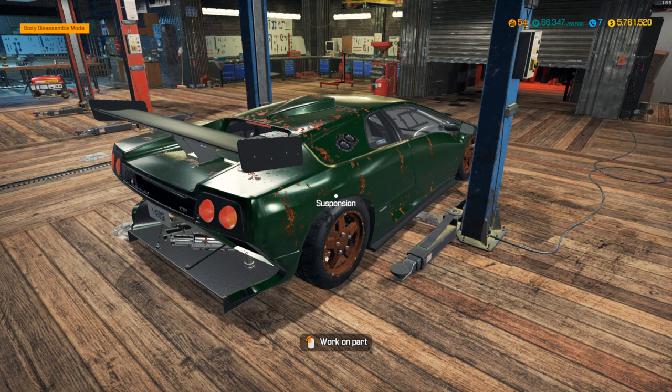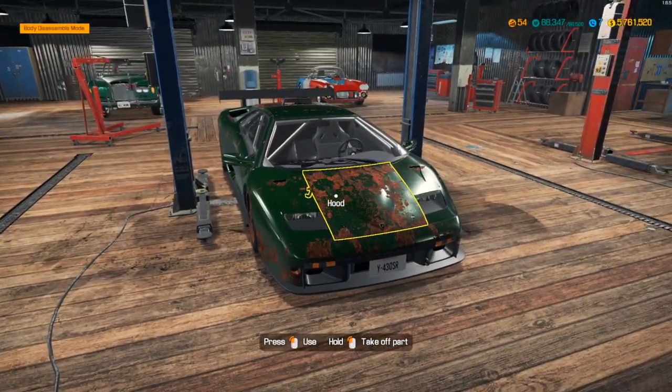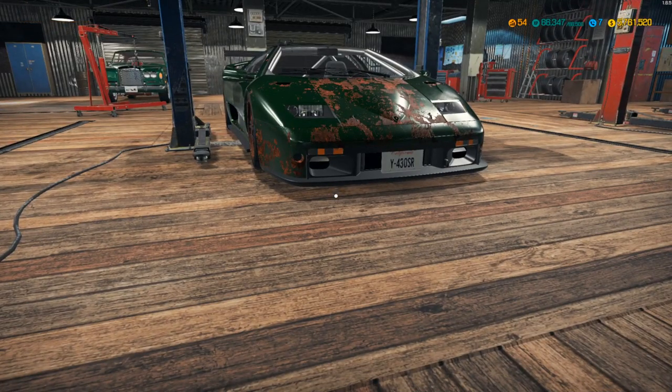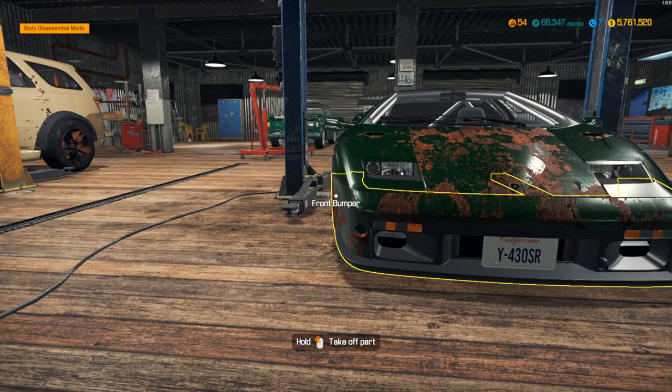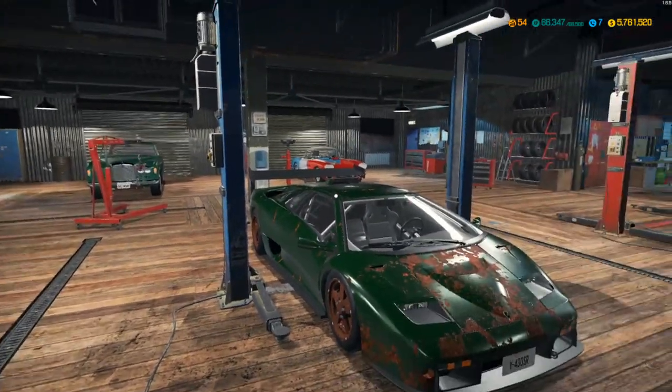We're gonna be working on this today and we'll probably get very far, maybe even completely done. As it is now we just have to refinish it, redo the motor — pretty much everything actually. I got some really cool concepts for how I want this thing to look. I have a picture of the actual GT2s — this crazy pearlish orange color that I really really want to do.